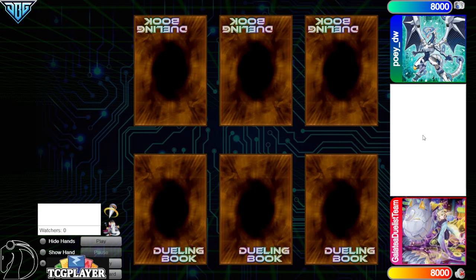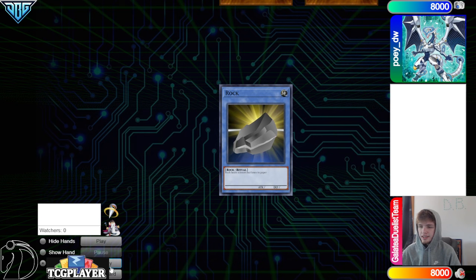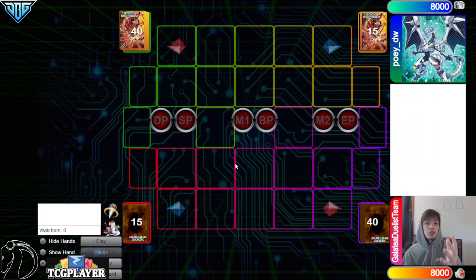It's going to be another high-rated DB video. We are going to see Galatea Duelist Team win the Rock Paper Scissors and decide to go first — 40 versus 40, gotta love to see it.